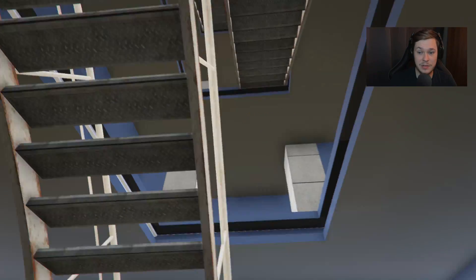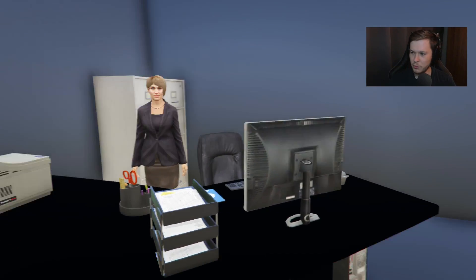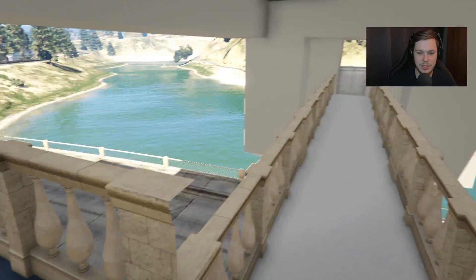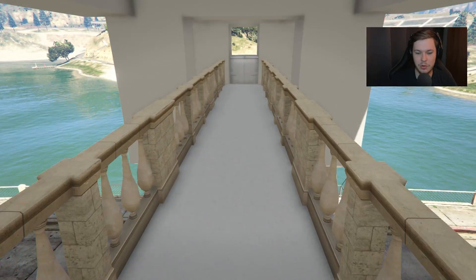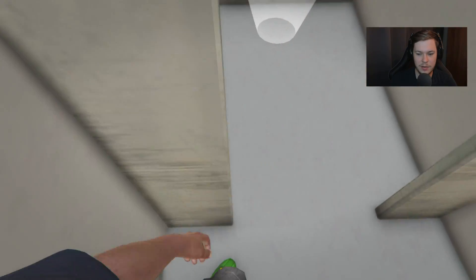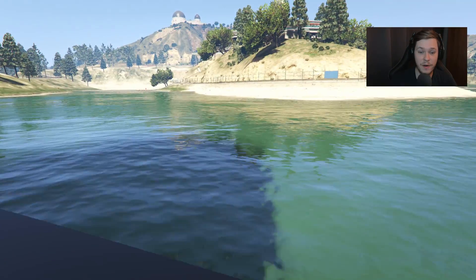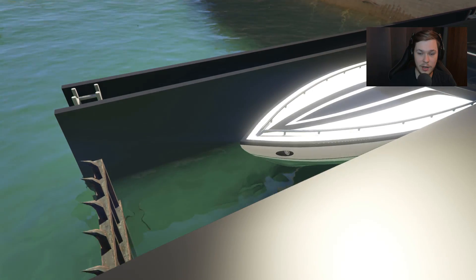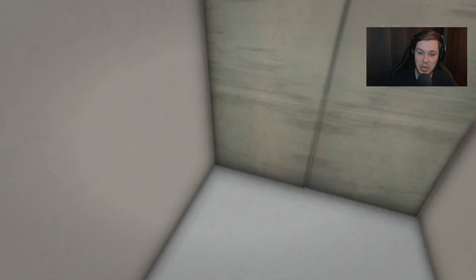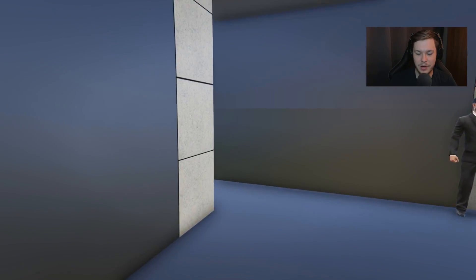Look how many levels there are still — one, two, three more. There's even a receptionist on this level — what the hell? Let's go through these doors. There's a bunch of security here and what looks like an elevator. It opens up and I go through — oh, I can have a boat and have some fun on the lake! And that stuff opens automatically when you get close. That's actually crazy.